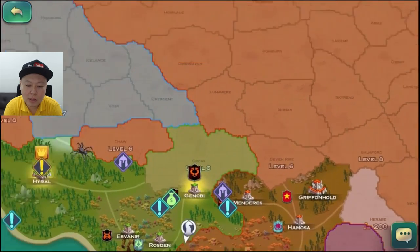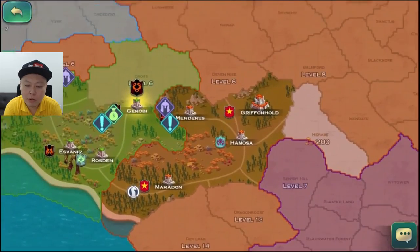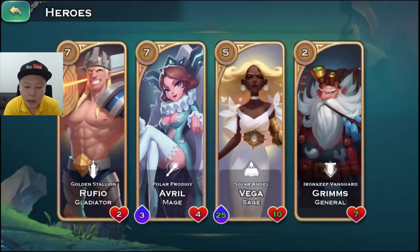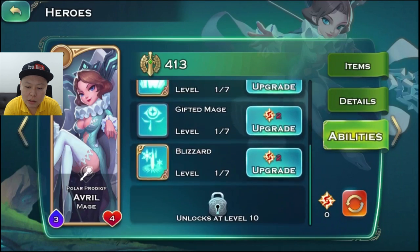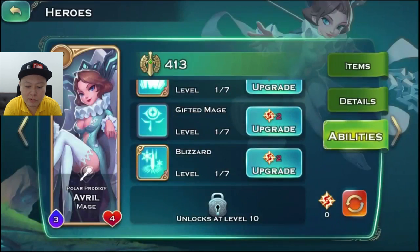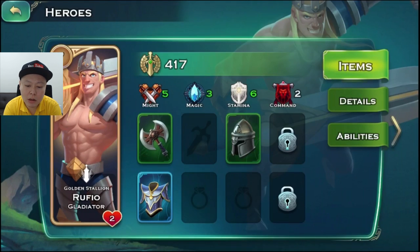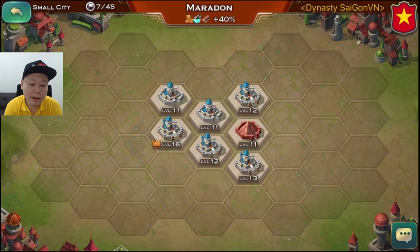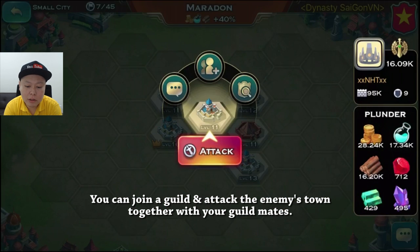Basically this game is kind of like a battle of six kingdoms — you need to conquest other areas, and the more area you can conquest, the more powerful your kingdom becomes. On the heroes side you can raise skills and abilities, and you will be able to reset heroes' abilities every 48 hours for free. Whenever your hero levels up you can unlock new skills, and you can equip them with equipment you find on the map.